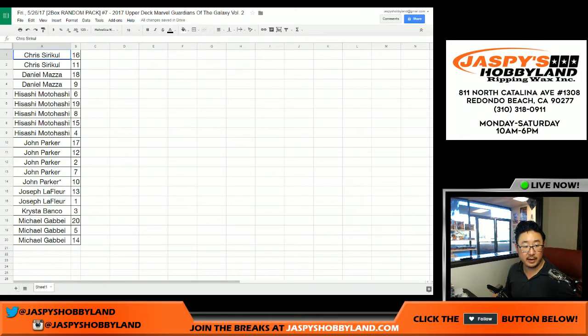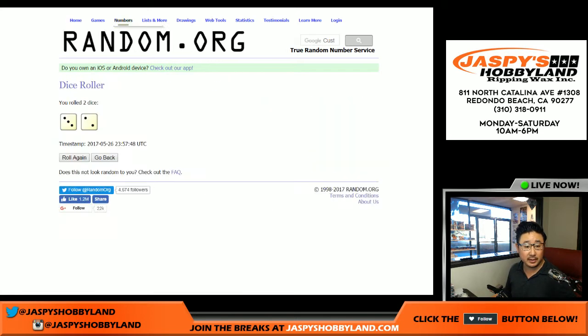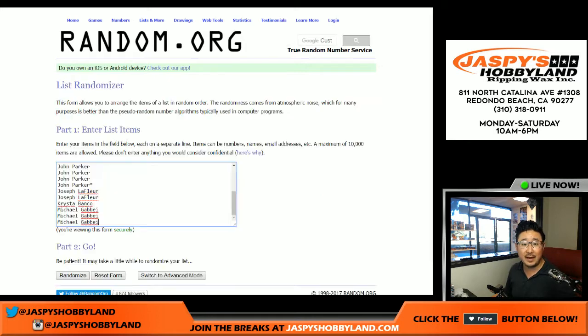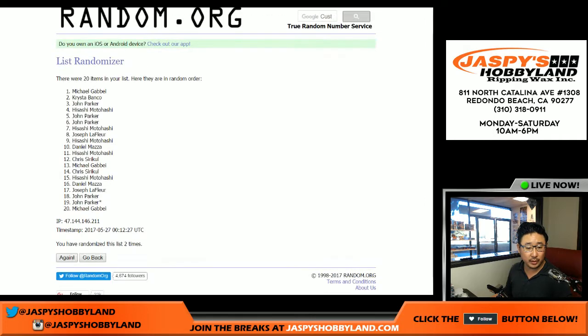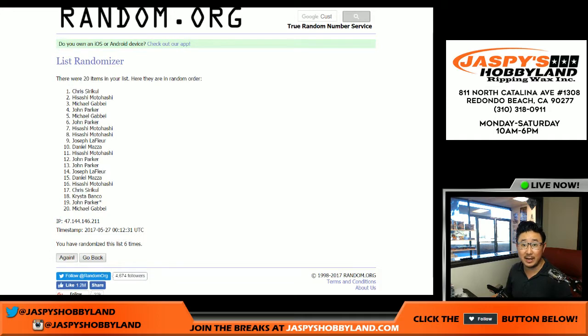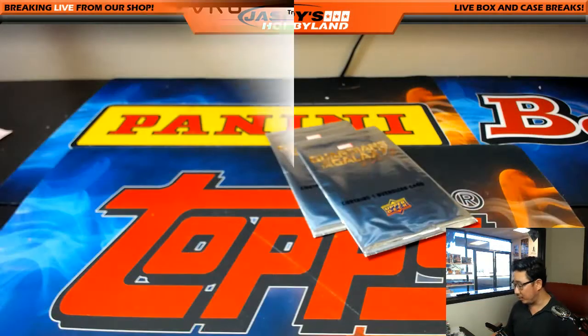Let's get a blank list and get everyone's names. New dice — 2 and a 5, 7 times. Rolling 1 through 7. The name on top — winner take all — Hisashi! All right, Hisashi, congrats. Let's see what we have for you in here.